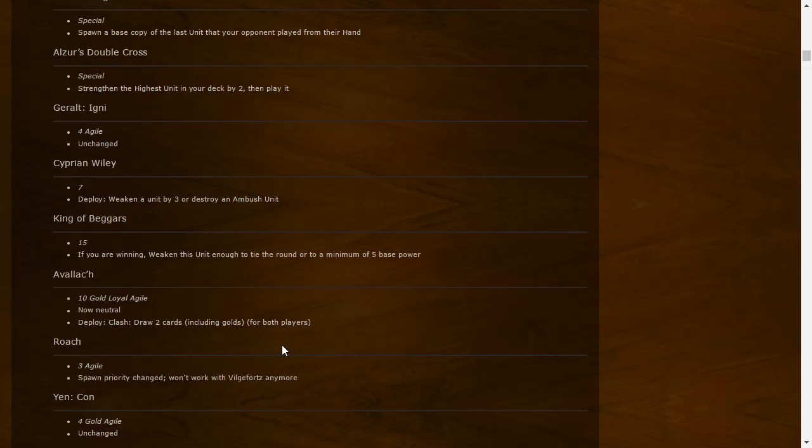Cipriani Veley: Deploy — weaken a unit by three or destroy an ambush unit. Ambush units are going to face consequences. King of Beggars: if winning, weaken this unit enough to tie the round, or to a minimum of five base power. So if you're losing by 14 points, King of Beggars becomes a 14-strength card; losing by 16, it's a 15-strength card.